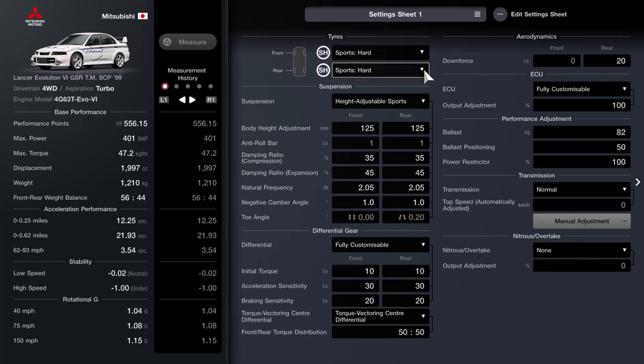We've got the sports hards fitted. For the height-adjustable sports suspension, 125mm is the ride height, one on anti-roll, 35 for the compression, 45 for the rebound, 2.05 on the springs — so not too crazy. We've got one degree of camber, which is more than enough, and you cannot adjust the toe, with just a little bit already on the back. I've opted for 10, 10, 30, 30 and 20, 20 for the diff, and importantly a 50-50 split.